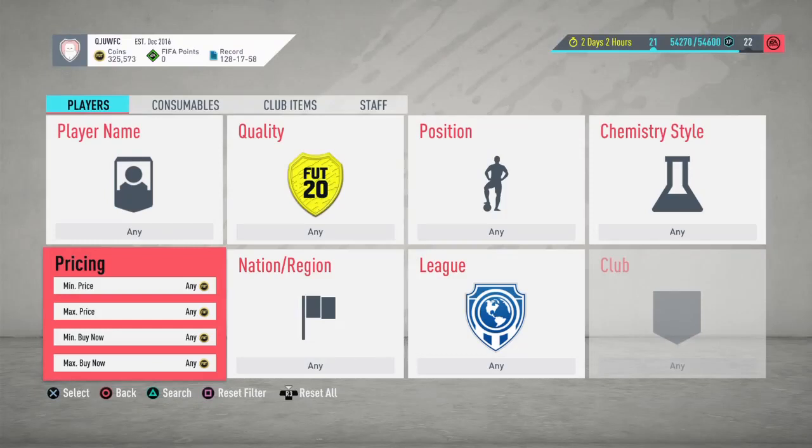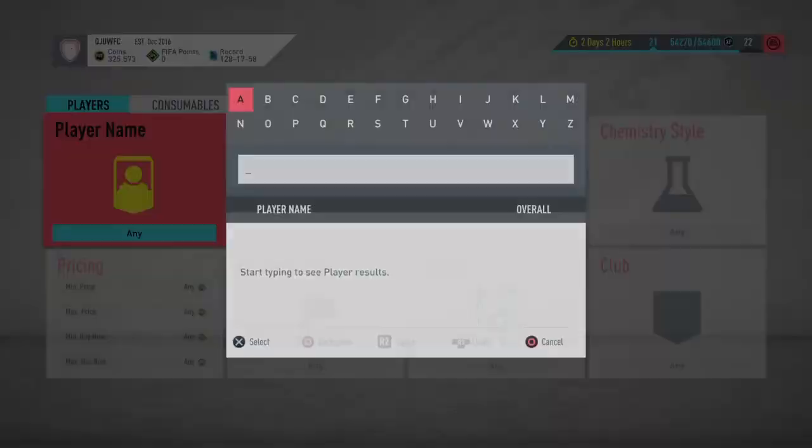My name is Coin Naked Coin and welcome back to another trading method video. Today, even though I'm a little ill, we are going to do three trading methods on players. The first player name is Sebastian Haler.